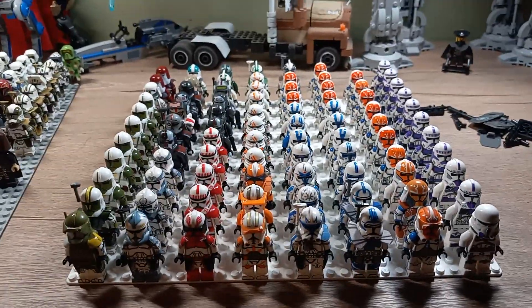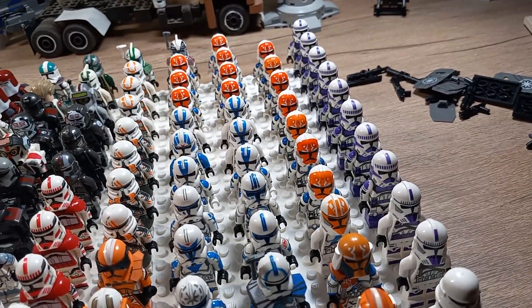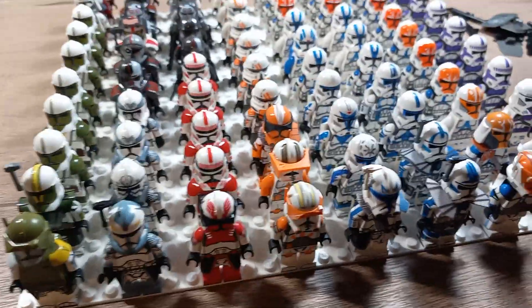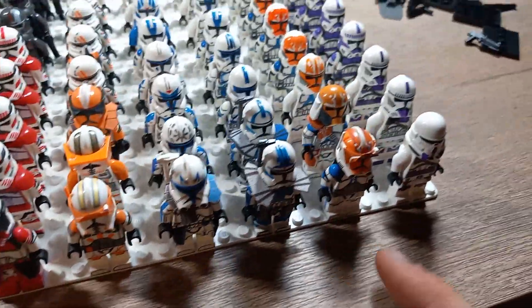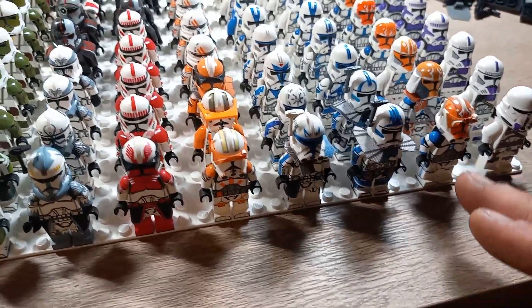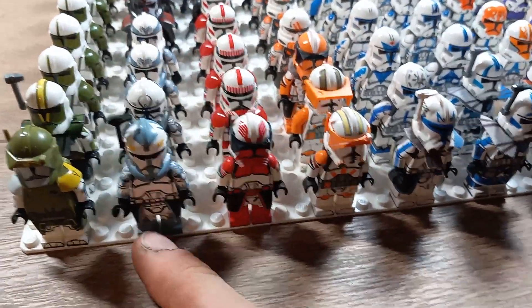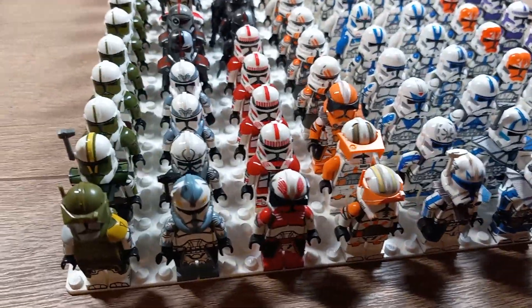My bigger collection is 501st and 332nd, then second biggest is Mace Windu, and then Doom. What I wanted to do with the front rows — Doom, Wolf, Coruscant Guard, 212th, 501st, 332nd, Mace Windu — was bring in everything from the Clone Wars that were kind of mainstream episodes. A lot of the 212th, a lot of the 501st, a lot of the 332nd in Season 7, Season 5 for Coruscant Guard, Commander Wolf, and Doom in Season 6 when we found out about the inhibitor chips.